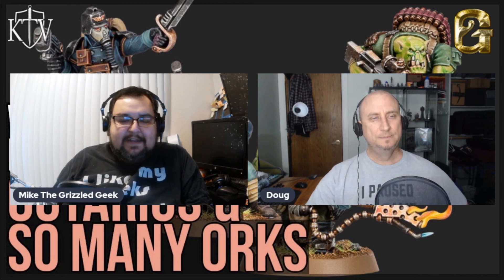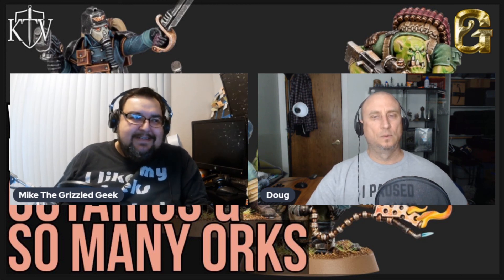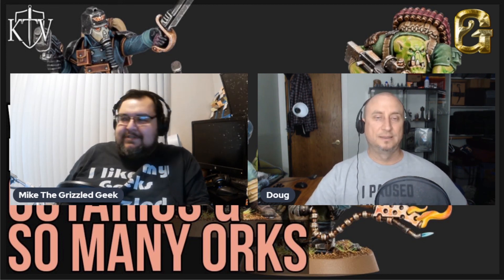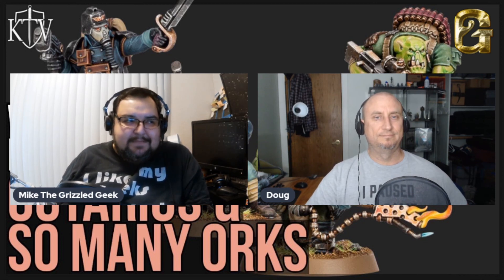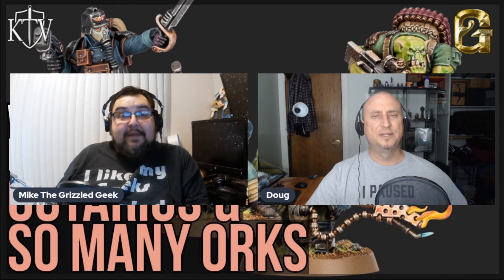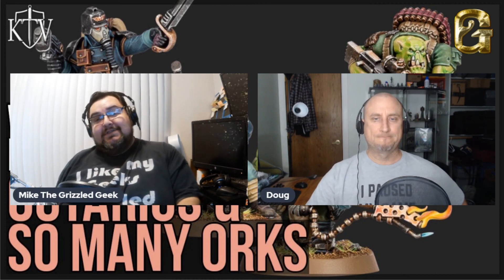When you scale back down to squad level, they should feel heroic — like action movie heroes. It always felt like you were one dice roll away from dying, and it felt like 40k light. I like the heroic feel of Warcry, and I'm glad that's coming over to Kill Team. I also like that they're going to alternating activation — that was definitely needed.